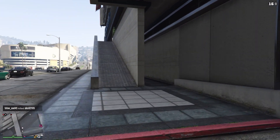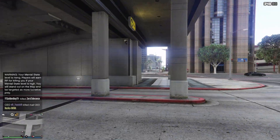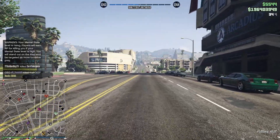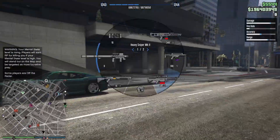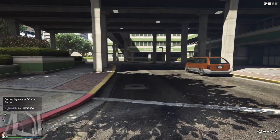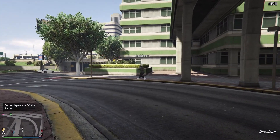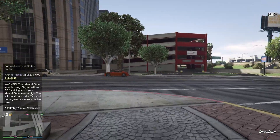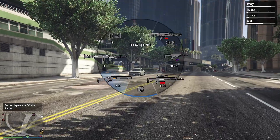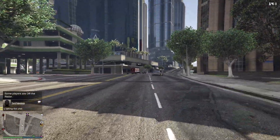So this glitch is pretty toxic — people don't see you and stuff like that. You're off the radar, you're invisible, you can kill everyone you want. I think it's time to get patched because people are starting to abuse it — you cannot play freely. This is how it looks: he doesn't even know where I am, he's confused. Even when you kill somebody, it's gonna give you the screen that I am under the map or something. Thanks for watching guys, make sure to drop a like, subscribe, and I'll see you guys next time, peace out.